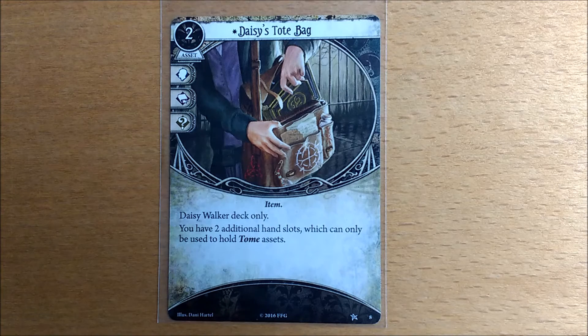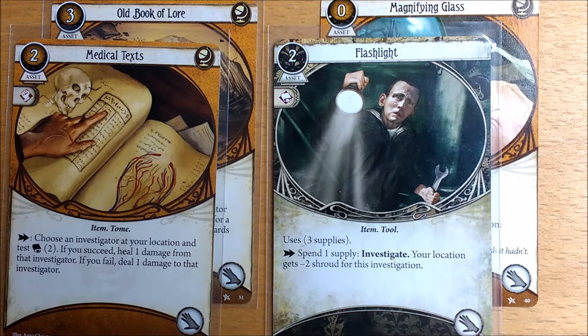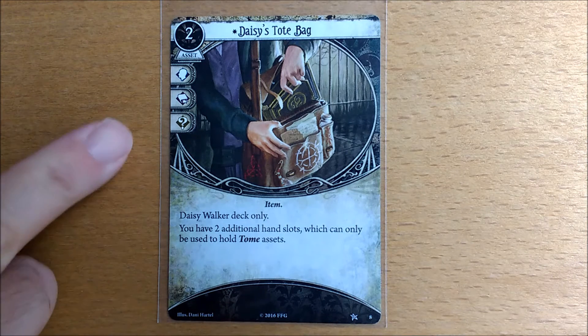Daisy's bonus card is her tote bag which grants her two additional hand slots that can be used on tomes. So she could have four tomes or two tomes and two other hand assets. You can only have one copy of this card in your deck and like all the investigator specific cards it has some serious icons on it.